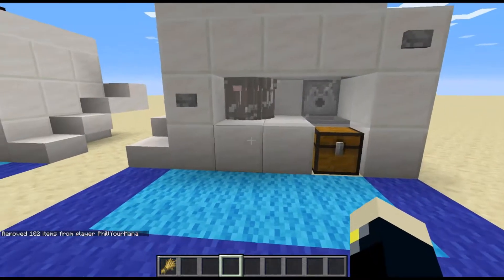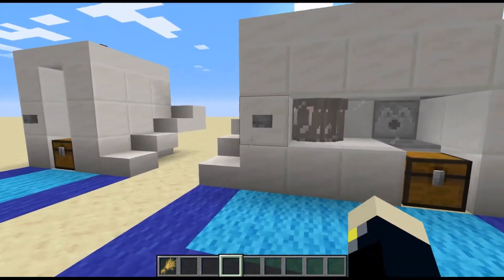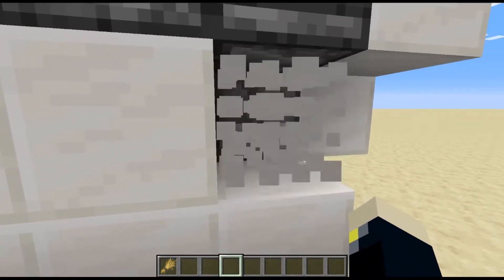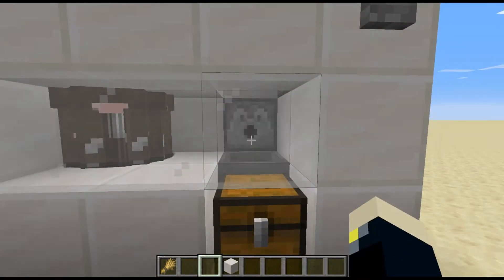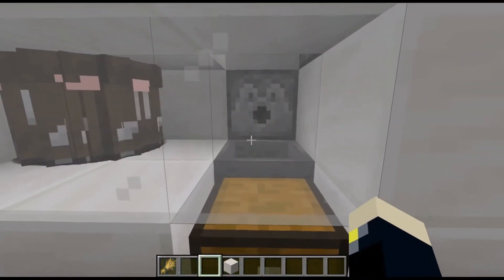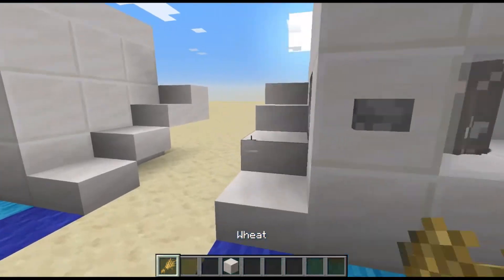This next one is kind of the same — we can see it still has the entity cramming section. The only difference is this actually extends into, if we break this block right here, a dispenser with lava in it. So what that will do is once we press this button, on the rising and falling edge of that button press, it will dispense and then retract the lava, cooking the cows that are being bred over there.